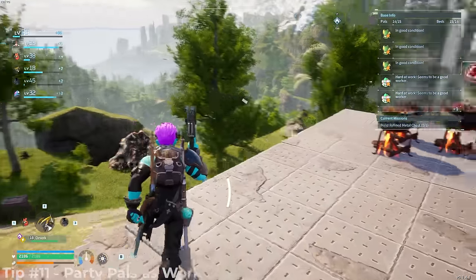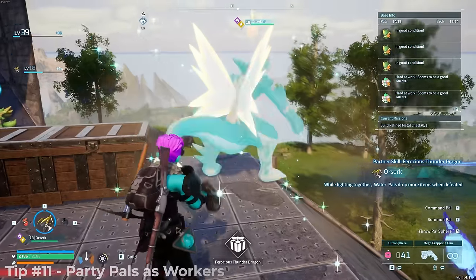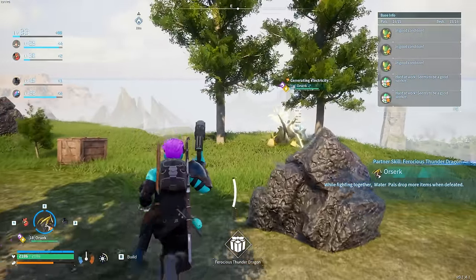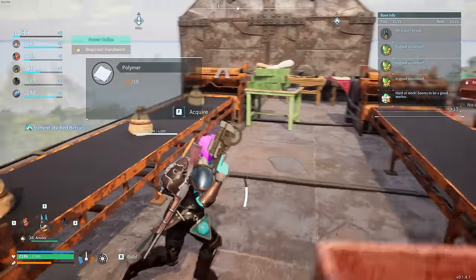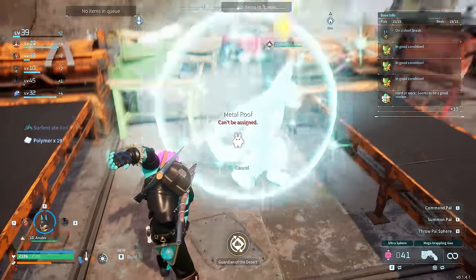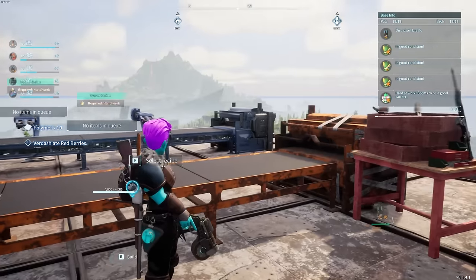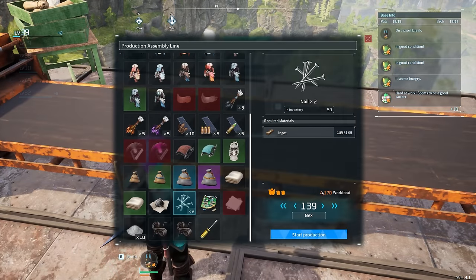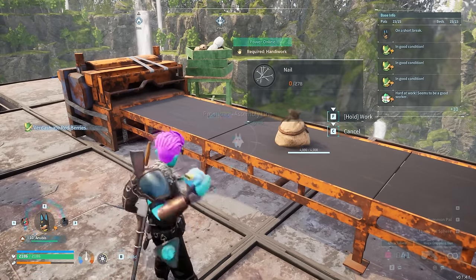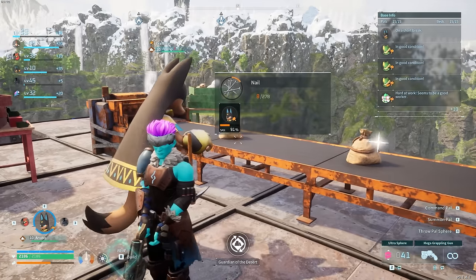When you're at your base, use one of your party PALs to help out the workers. Set him down and he'll go do whatever task is most efficient for him. I'll often drop my Anubis into my party while spending time at the base — he'll hang out and work when he wants to. And if I need something crafted quickly, like 139 nails, I can use my party Anubis instead of waiting for a base PAL.